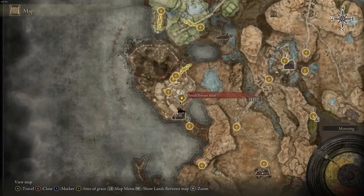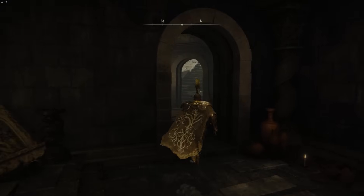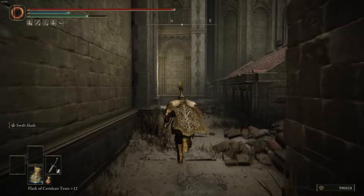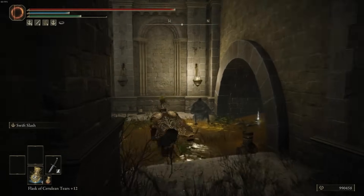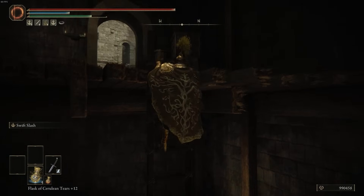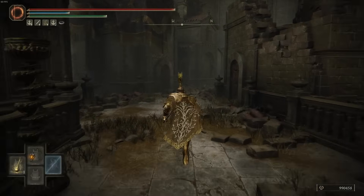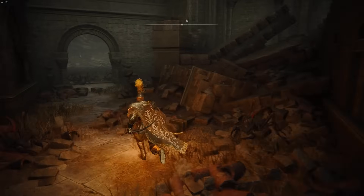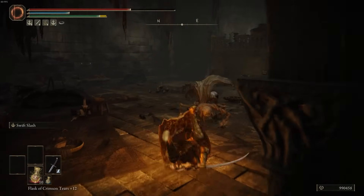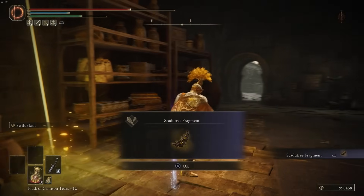For the next one, go to the Small Private Altar in the Bellaret Tower settlement and follow along as I lead you to a hidden Mikulus Cross location within this place. You'll find the Scadu Tree Fragment right there to collect.